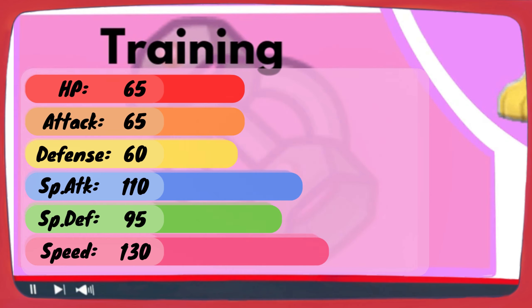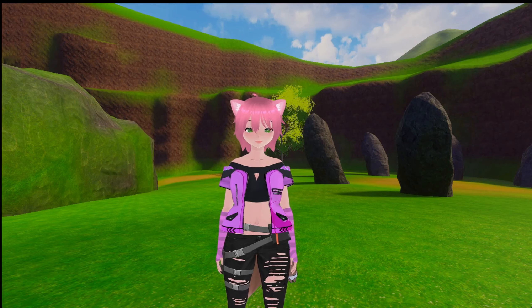The base speed is 130, maxing out at 394 when it's EV trained and has perfect IVs in speed. Its lowest stat is defense at a base of 60. This means that even with perfect IVs or EV trained in defense, Jolteon will only have a defense of 240. This can be troublesome, but your fastest lightning cutie will still do great against a lot of enemies, since their special attack is their second highest stat, coming in at a base of 110. With perfect IVs and EV trained, Jolteon can have a special attack of 350. Though they may not be able to tank everything, Jolteon is an excellent powerhouse of attack and will definitely be getting the first hits in due to their speed.